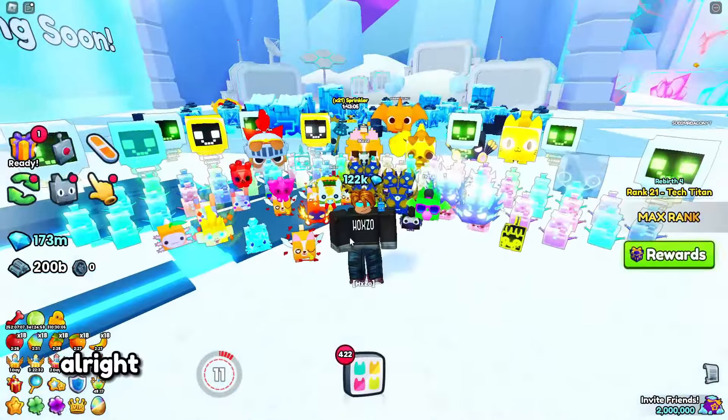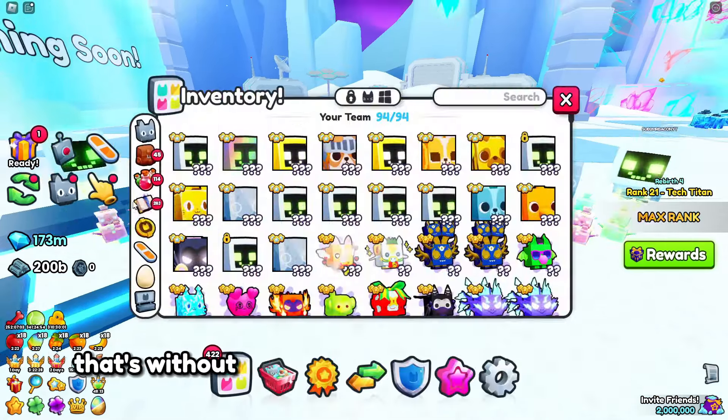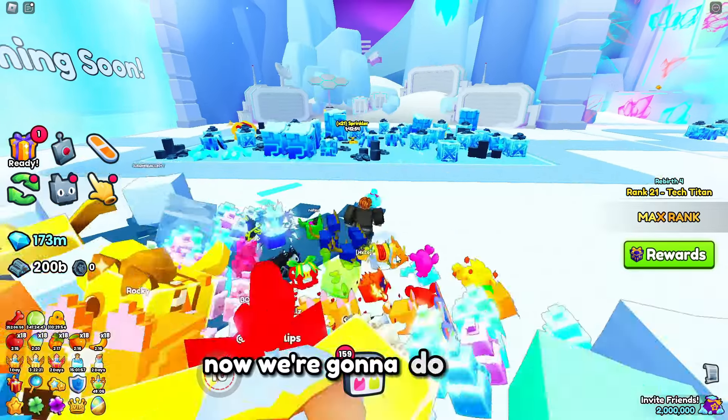Alright, so roughly in five minutes we made 422 items. That's without the special books like ball chest mimic or the normal chest mimic. Now we're going to do it again but this time we're going to put down an exotic treasure flag.